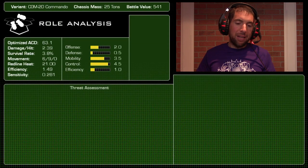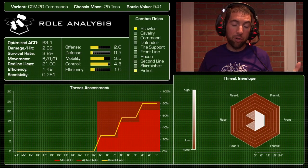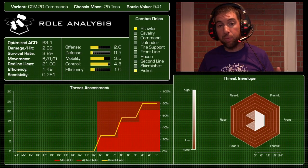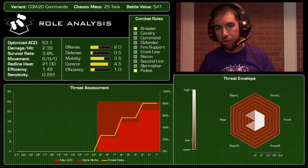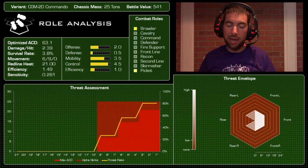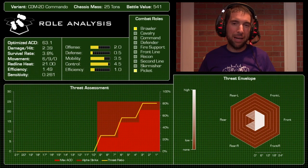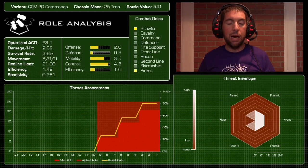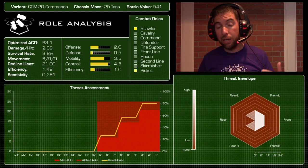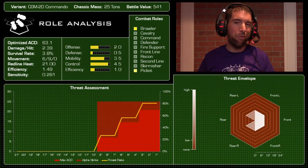Looking at roles: optimized ACD of 63.1 crammed into six turns — pretty good. Damage per hit was 2.39, on the low side due to that swarm of SRMs. Survival rate 3.8%, movement 6/9 with no jump capability — fast but not blazing fast, can't claim that plus-four modifier. It did build up a little heat, so be careful: taking a movement penalty from heat could be devastating for this mech. Efficiency was 1.49, sensitivity 0.281.